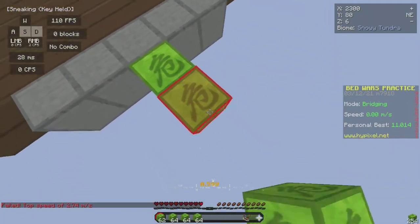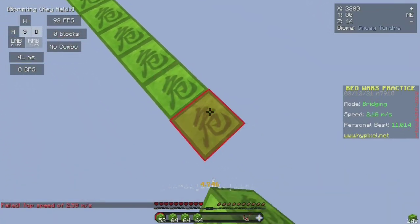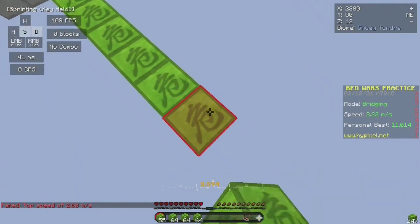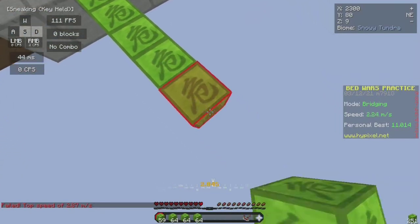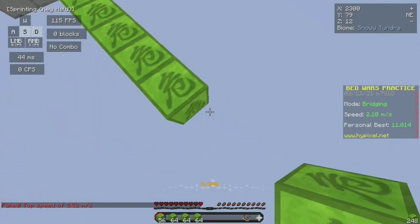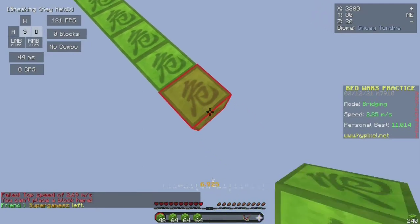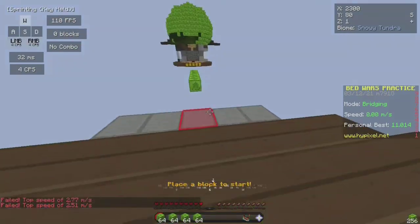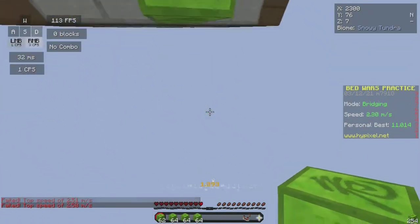Now the new god pot only gives you 12 hours of effects instead of 24, which is still a lot if you don't play much Skyblock. There's another thing: the higher your alchemy level, the more hours you get from the pot, which makes alchemy actually useful. For a long time alchemy didn't do much — combat unlocks gear, fishing unlocks bosses, enchanting unlocks enchantments — but alchemy just gave some intelligence and helped love packs. The new god pot basically makes alchemy way more valuable.